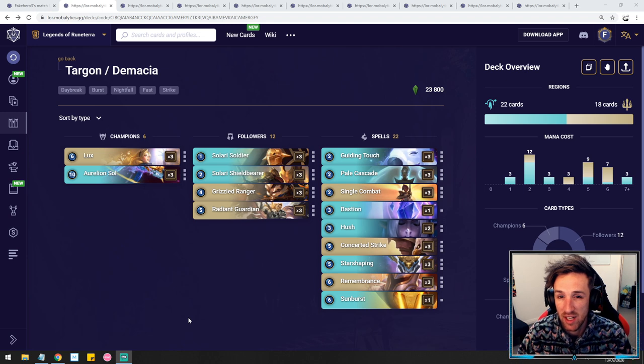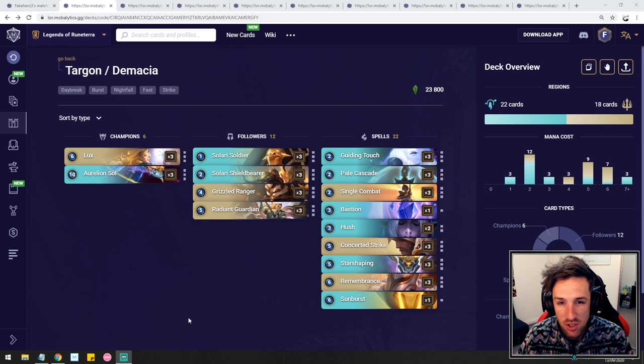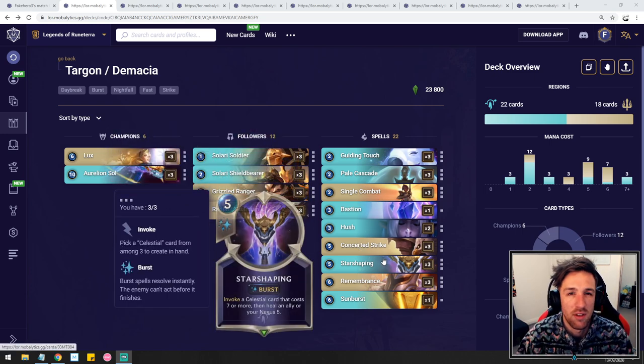As you start to get closer to certain milestones — maybe you're going for your last few games to get into Masters — I would recommend this if you feel comfortable with a bit of practice. A brief description: it's basically a control deck. You're looking at the early game, getting some value with Lux. Lux acts as a win condition. Aurelion Sol is your ultimate late game engine, but the deck can be piloted a bit more aggressively as it has somewhat of a curve. You can do some pretty crazy stuff with Remembrance and Single Combat, Concerted Strike, etc.